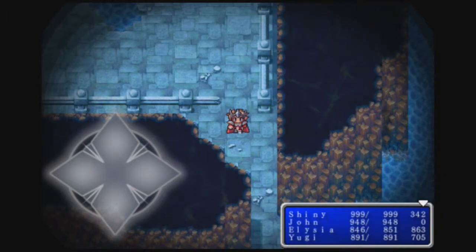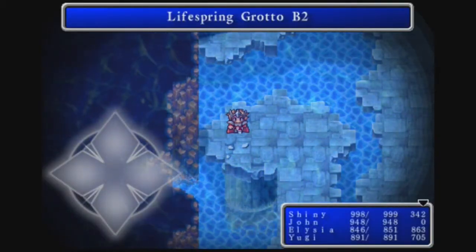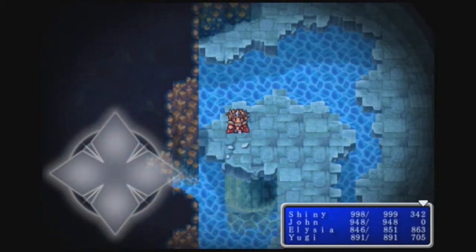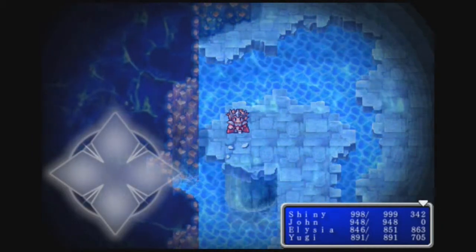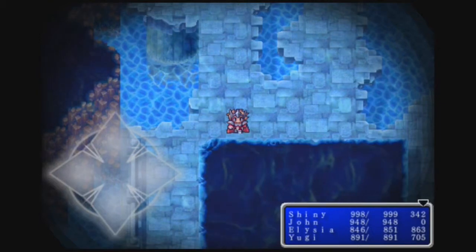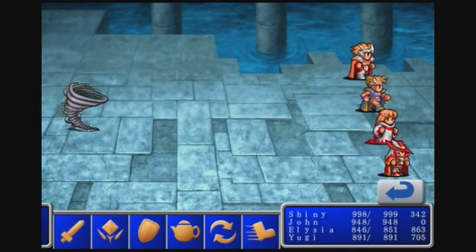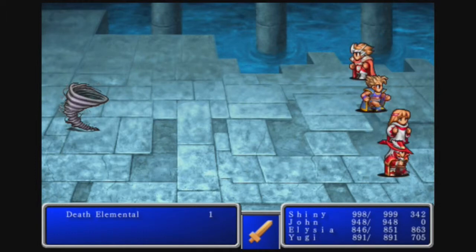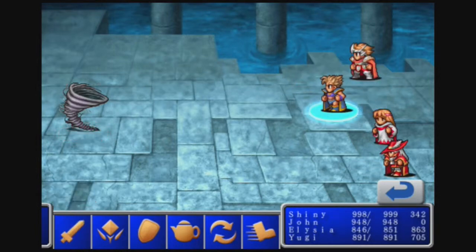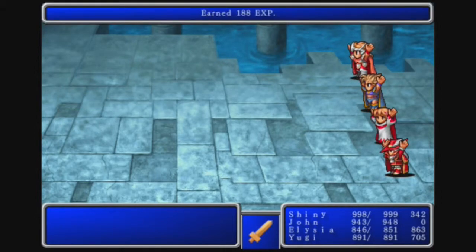Let's see where I am. I'm trying to find the stairs. Here's the stairs. In this floor we have to go down — the stairs are down there. The easiest way to go down here... I can't go through here, so I have to go up and around, which kind of sucks. Can you not run from these guys? You're a tornado — well, tornadoes are fast. The encounter rate is too ridiculous.